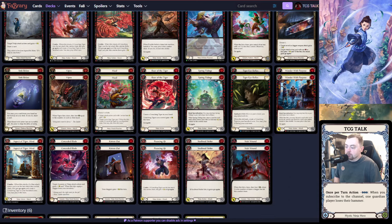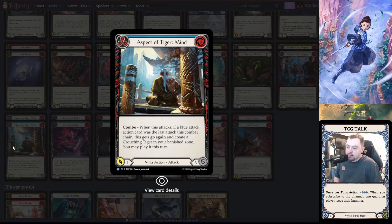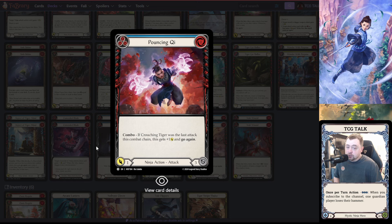Aspect of Tiger Mind has good synergy with Flick Flack. Its ability doesn't proc a lot because the only card that will have go-again at blue is Soul Bead Strike beforehand, but I want a little more synergy with Flick Flack — that's the reason it's in here. Then Pouncing Key has good synergy with Crouching Tiger, though it's a little wonky because if you lead with a Crouching Tiger for one it's going to come in for three, so you have to be careful.